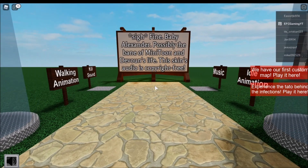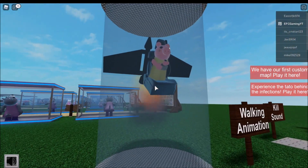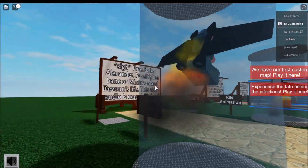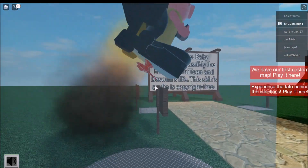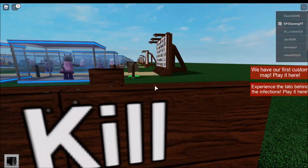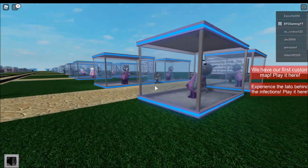Next one — Baby Alexander, possibly the bane of Minitoon and the dev's life. The skin's audio is copyright free. It's Piggy on some kind of machine with wings — like a jet with propellers. And it looks like there's a gun on the bottom of that thing. Let's see the kill sound.